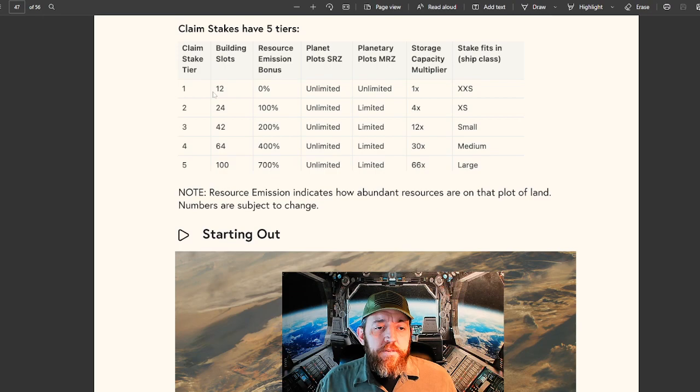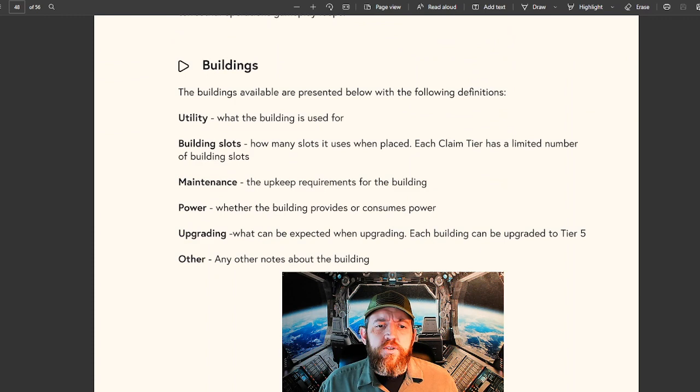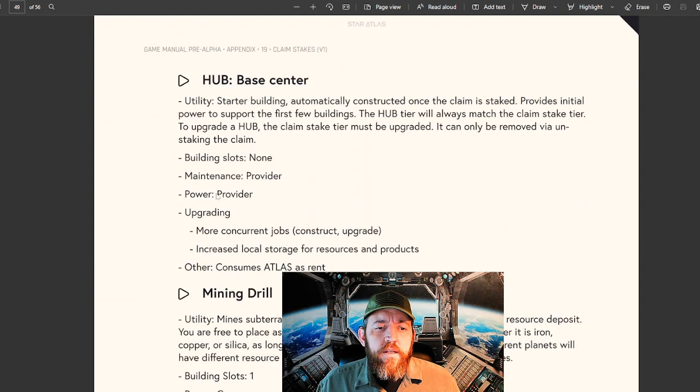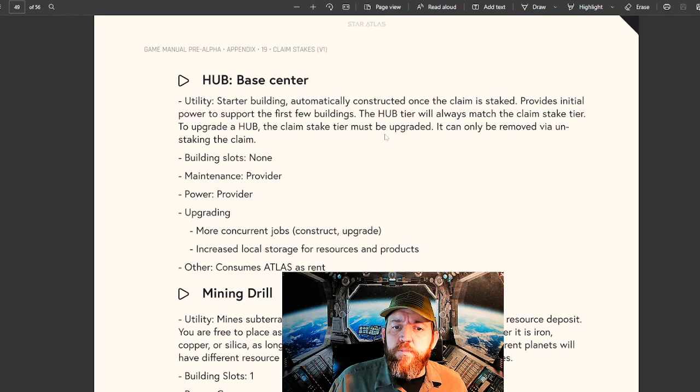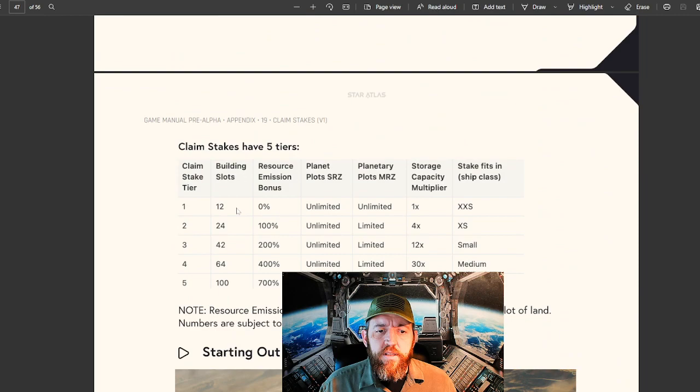Along with that, if we jump over here to the Sage game manual, with a claim stake your base level you get 12 building slots. If we jump on down here to buildings and what the buildings are - utilities kind of gives you what each definition is here for the slots. Going down here to the base center - this comes with the first claim of the stake. Your first tier claim stake will be there. You can upgrade a hub; claim stake tier must be upgraded. It can only be removed via unstaking the claim. So mining drill - we know we need a mining drill and a power plant, and those take up one building slot a piece. There are 12 available building slots for a claim one.